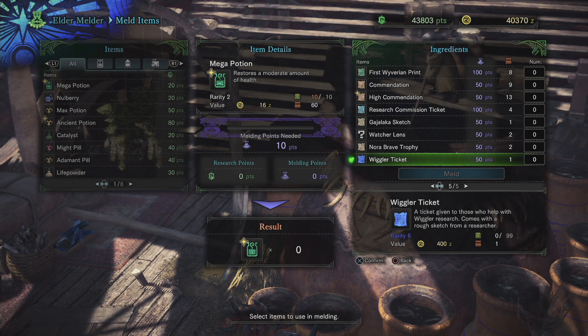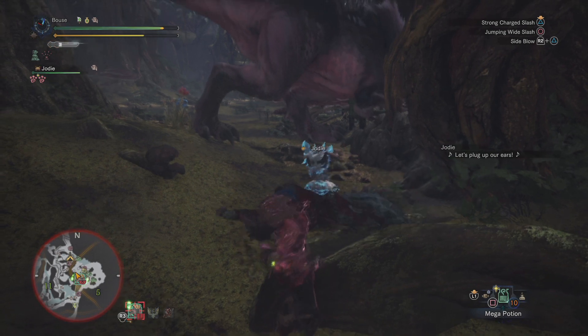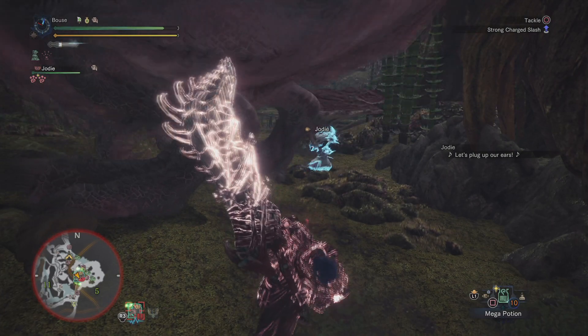The tickets you get from this event and from the HZD event are all worth 50 points each at the melder. So if you don't mind a little grinding, you can pretty much complete the wiggler quest in about two minutes or less, and I've seen people get up to seven tickets per completion. If you stockpile these for a bit, you'll be set on max potions or any other items you want for a pretty good while, and you won't have to spend your monster parts to do so.